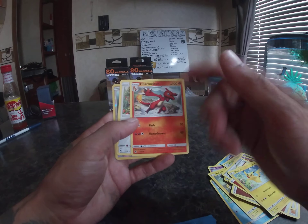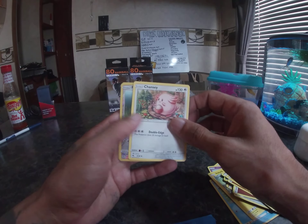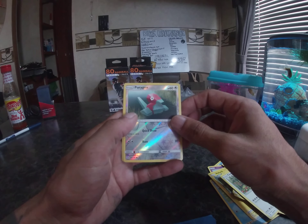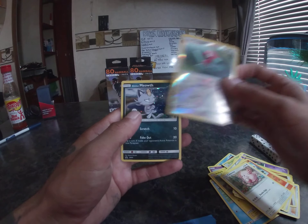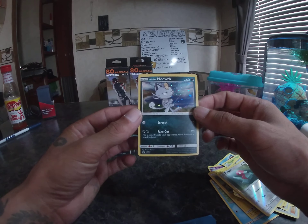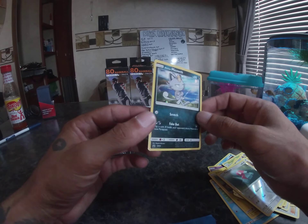Charmeleon - that's another good OG throwback character. Chansey, sad looking. Porygon. And an Alolan Meowth - probably the best card so far, looks very special, shiny. Very nice.